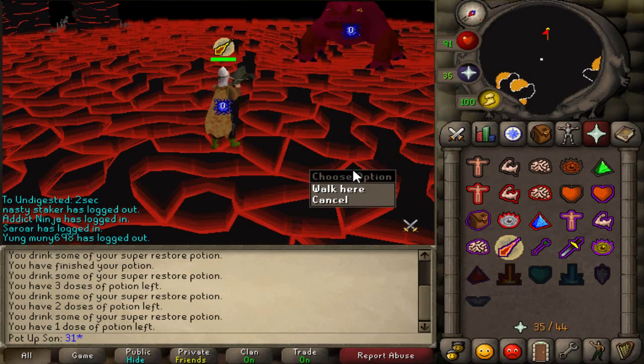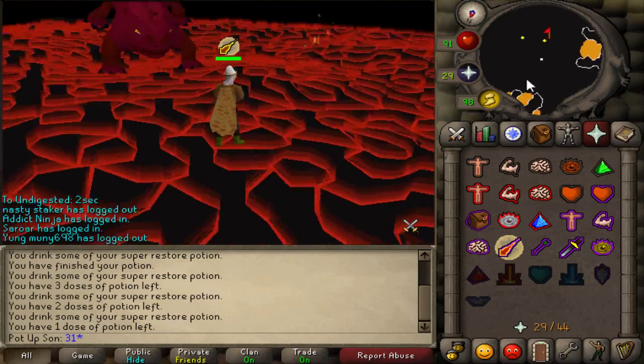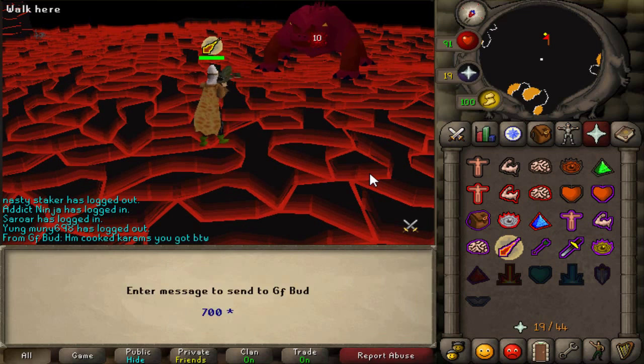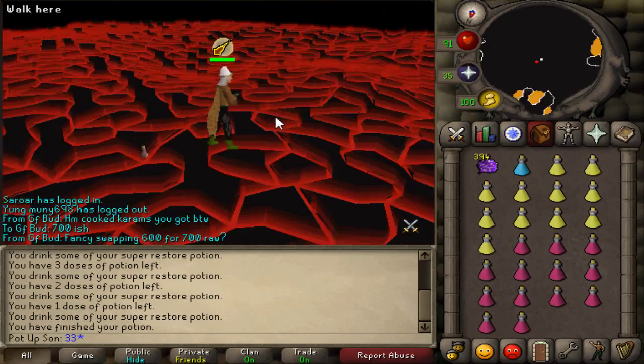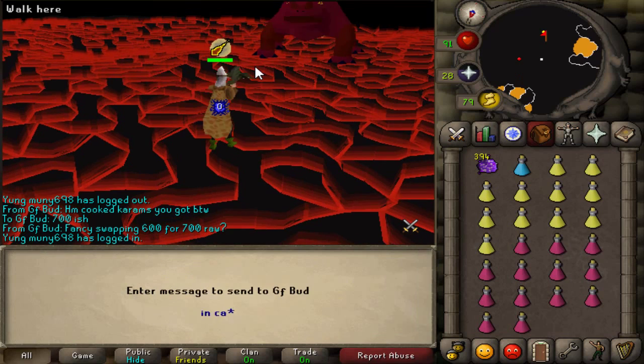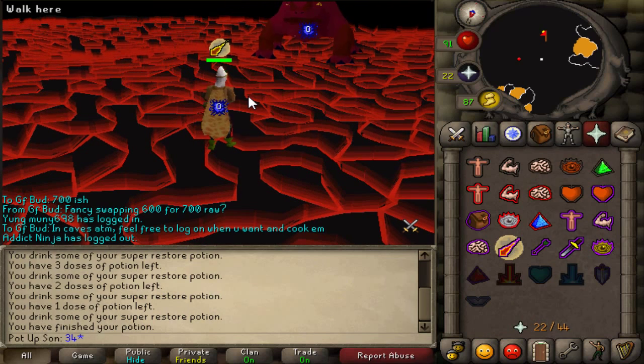Okay, so once you've got all the range out of the way you'll hit wave 31, which is the first mage wave. So chuck your mage prayer up and just relax really because they take quite a long time to kill. Just sort of get waves 30 to 37 out of the way as fast as possible, and then I'll show you quite a good lure to use for waves 38 to 45.